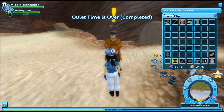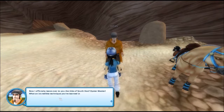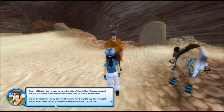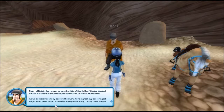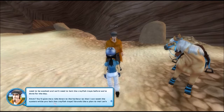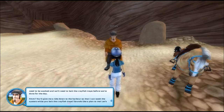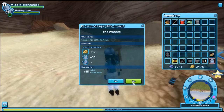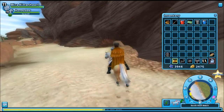Jonas continues: "Well, she's a lot younger than me. Now I officially bestow upon you the title of South Hoof Oyster Master. What an incredible technique you've learned in such a short time. We've gathered so many oysters that we'll have a great supply for ages — I might even need to sell some. They'll need to be washed and we'll need to bait the crayfish traps before we're done for the day. You'll give me a ride down to the harbor so that I can wash the oysters while you bait the crayfish traps? Sounds like a plan." Let's go back to the harbor.